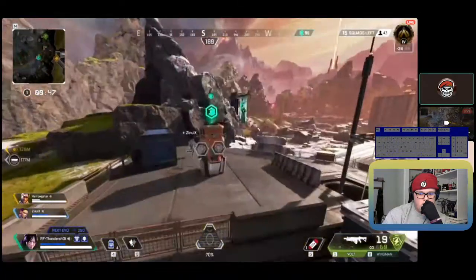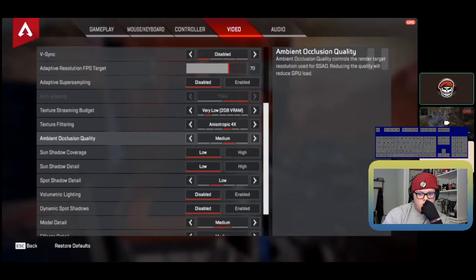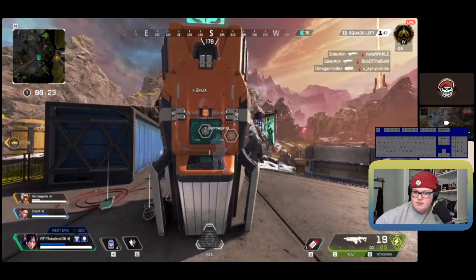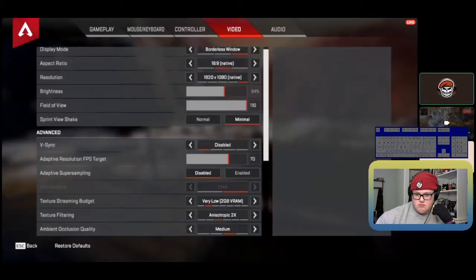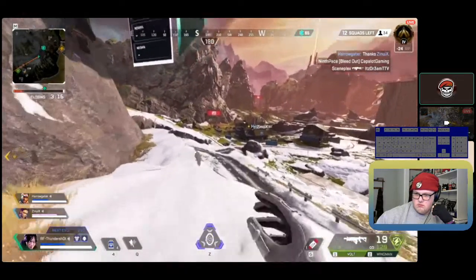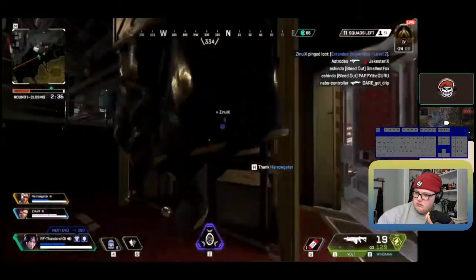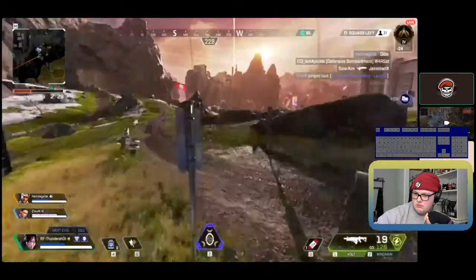Let's imagine the Volt is the R99 — it'd be a good combo because you'd have mid-range with the Wingman and close range with the R99. But the Volt has too much range right now. I'd say generally the Mastiff is a really good pickup to synergize with the Volt, since the Volt has so much range there's no point pairing it with a Wingman — just keep an eye out for some kind of shotgun.